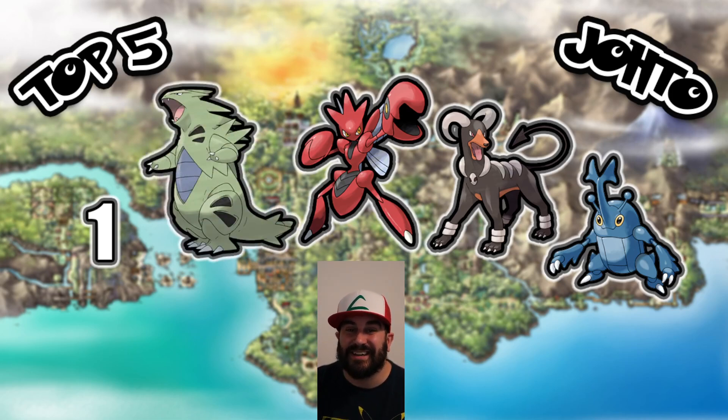Going into number two, we have Tyranitar. People sometimes forget that this is a Gen 2 Pokemon — this guy's been around forever. His design is awesome. Rock and Dark typing; love the Dark typing in this game. You can only find them after you beat the Elite Four, which is a little annoying since you can't use them in your main story quest. Once you get to Mount Silver — not Mount Moon, Mount Silver — you can find a Larvitar. Then you have to level it up all the way to 55. Totally worth it though, as you can use him to fight Red on the top of Mount Silver. And in the endgame, you can also go into the Kanto region. Such a cool Pokemon.